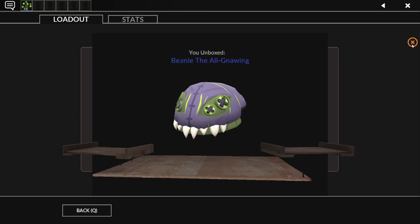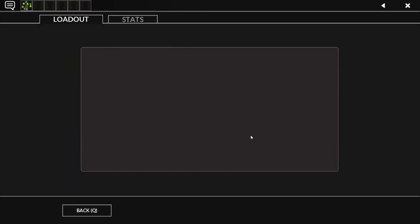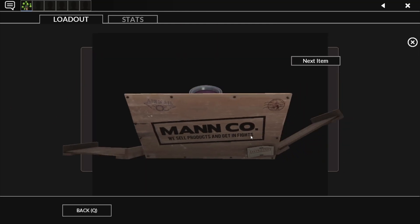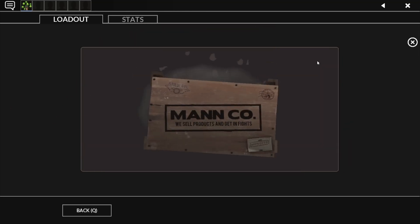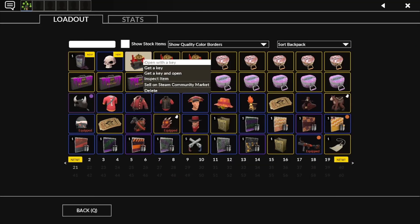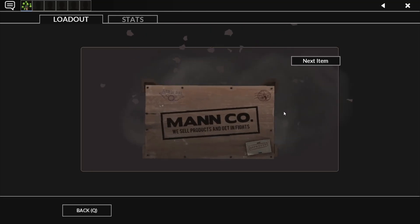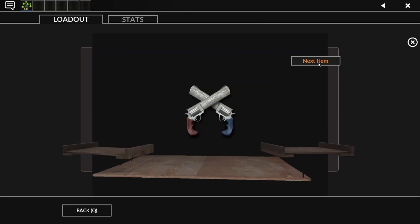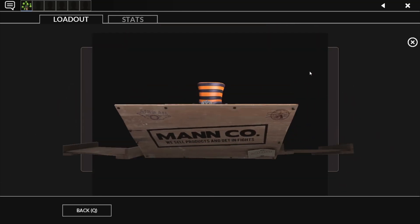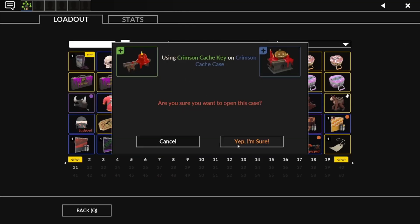All around though, I think this year's effects are not too great. There were a lot of good ones on the workshop and I feel like they just picked the worst ones. Like yeah, they're unique, but I don't know man. Getting a ton of hats, getting some hats but...